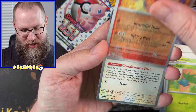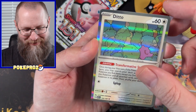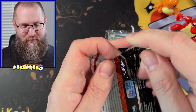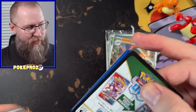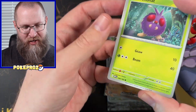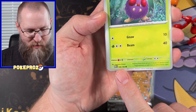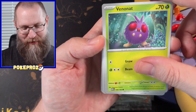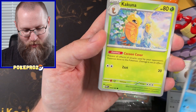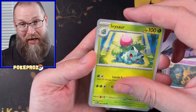Oddish, Furret, and Ditto — well, that's pretty cool but not quite what I was thinking. Last pack. I noticed something on the pack by the way — the front of the pack has a little code. You can see it says Mew on the bottom there, which I thought was funny for this set. We'll see if we get more hits or if it's a dud today.